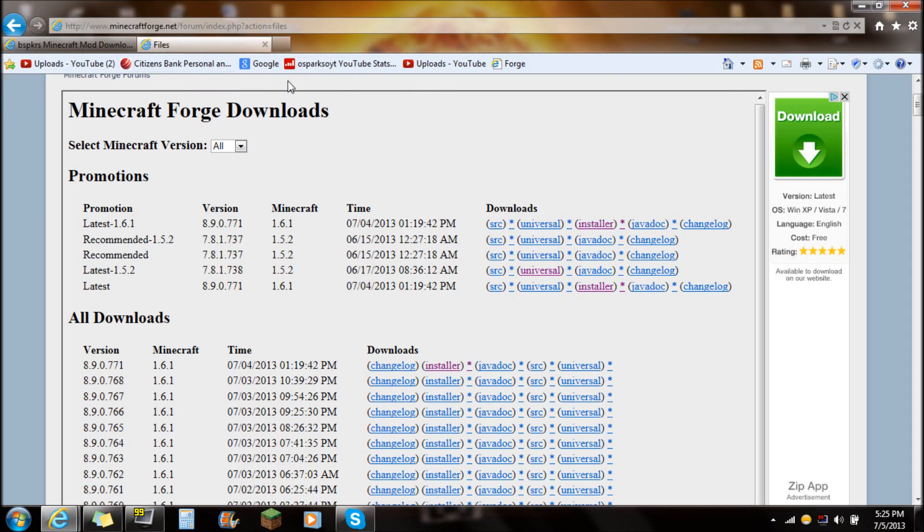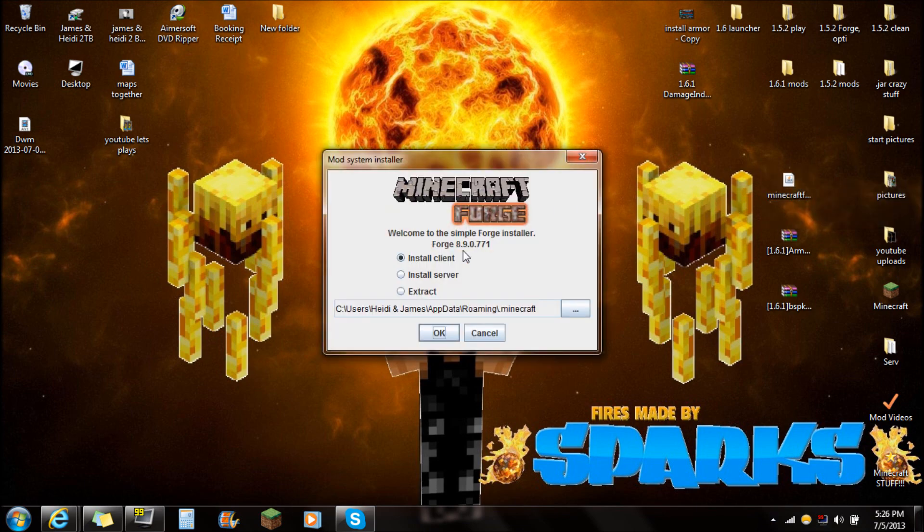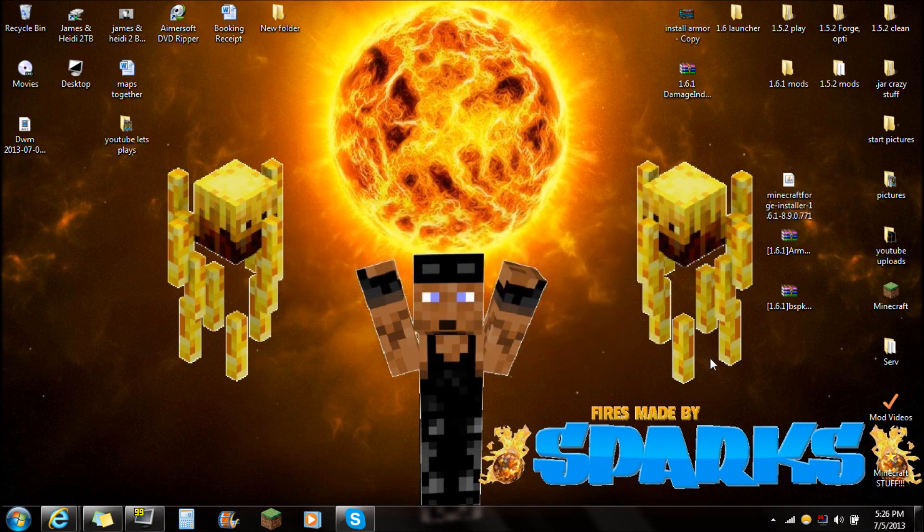The second thing you guys are actually going to need is Minecraft Forge — Minecraft Forge is required also for this mod, otherwise it will not work and it will not run. So make sure you go to the link in the description for Forge. You're going to see all downloads here — you always want to download the very top version, which is the most up-to-date required version of Forge. Click on the installer, download that installer, and save it on your desktop just like that — Minecraft Forge installer. Open that Minecraft installer, you're going to see install client, push OK, and you'll see: successfully installed client profile Forge. Push OK and you're ready to start installing the mod.